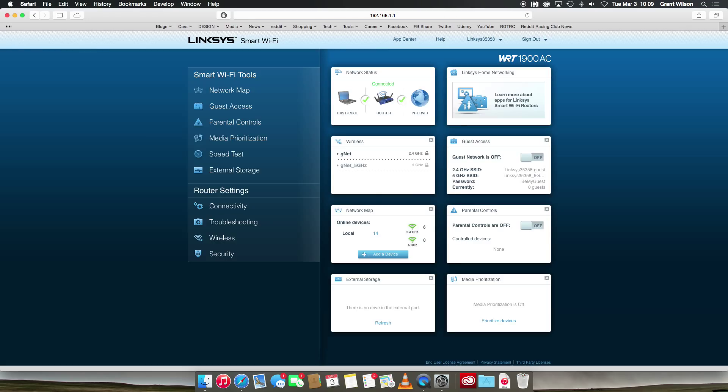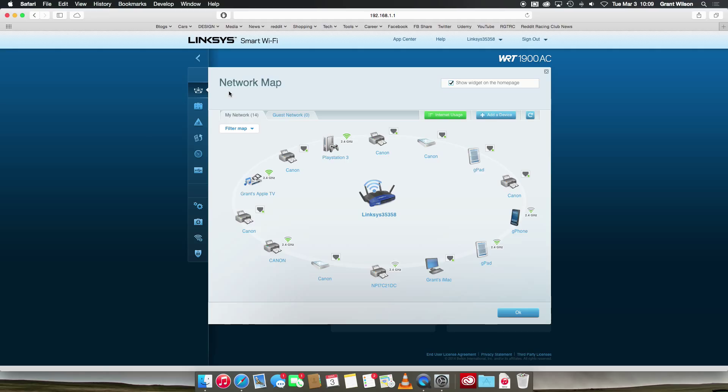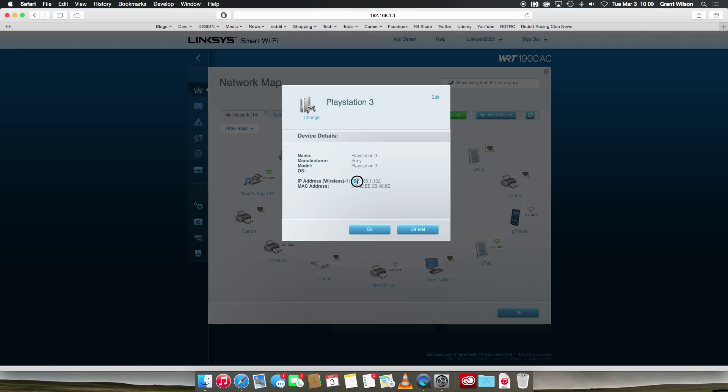We've logged into the router now. What we want to do is find out the IP address that the router is giving to the PS3. On this particular router, I have a network map feature, and in here I can just click on the PS3 — Device Info — and here it tells me the IP address for my PS3 is 192.168.1.102. I'm going to write that down because it doesn't usually copy and paste well, since the settings page divides up the numbers between the dots.